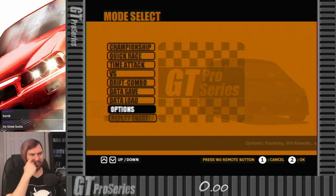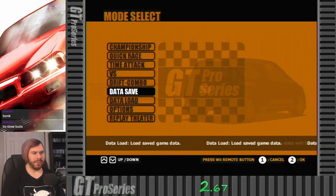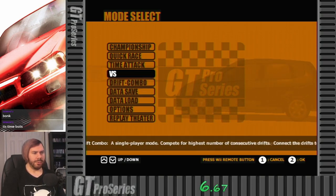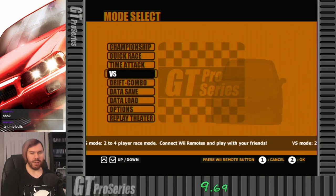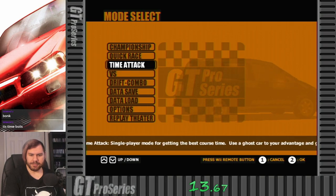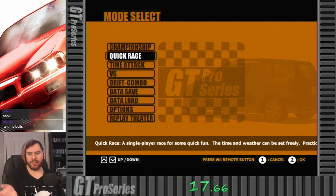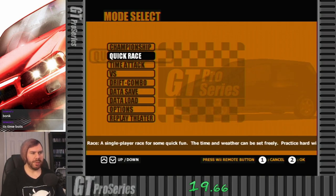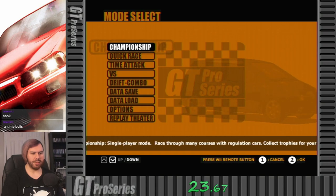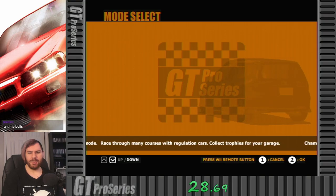Those are our options. Let's get into GT Pro Series. We have multiple modes here, including loading and saving. There's a drift combo mode we'll get to eventually, a versus mode for two to four players, time attack — your typical time trial mode — a quick race, your typical single race mode, and then the meat and potatoes of the game: the championship mode. Single player mode, racing many courses, car regulations, collecting trophies for your garage. That's what we're going to do.